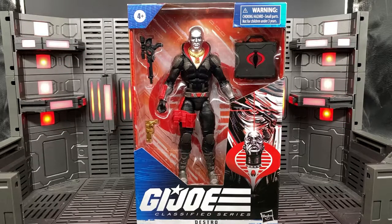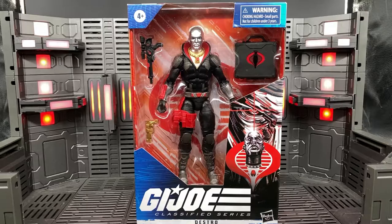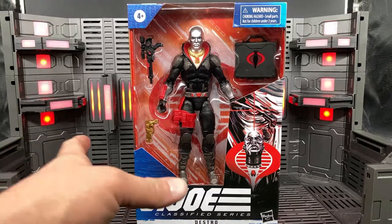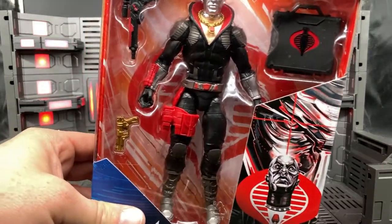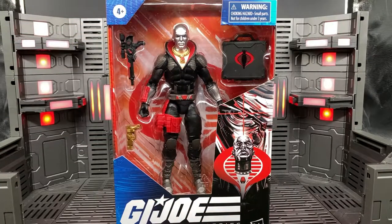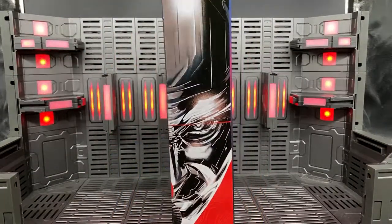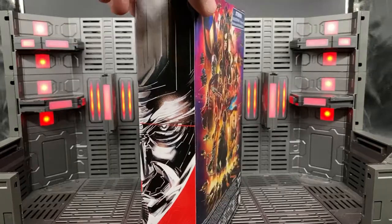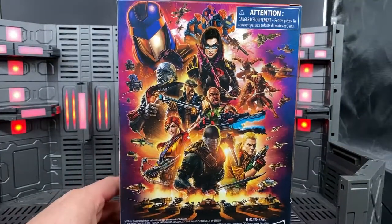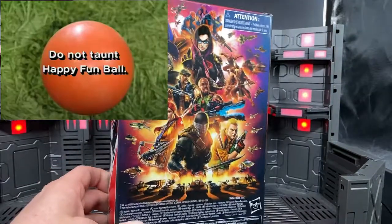This is our first look at a Cobra box, as Destro is our first Cobra figure in the line. The Cobra background is red and white, as opposed to the Joe's blue and white background, and has the Cobra logo in the center, which you can see behind Destro there. The front edges of the box are just like the front of a Joe box. There's unique artwork on the front that then continues around to the side of the box, and we have the usual artwork on the back of the box, and down at the bottom, we have our usual warnings.